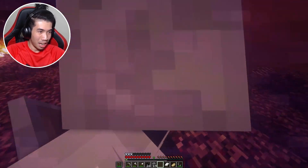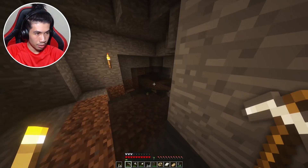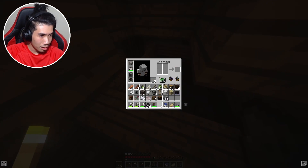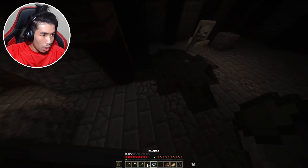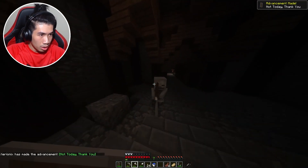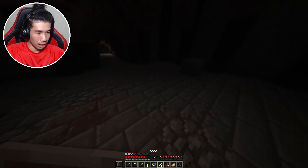Another cave — I could actually go down there. We found something, what is this? What is down there? I need torches. What the — ow! Oh they hurt! Oh that animation — look at that, that's my blood!